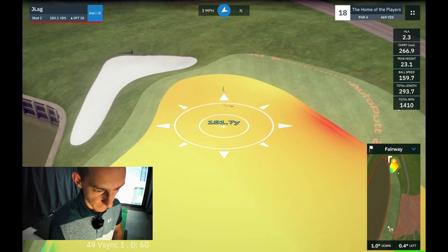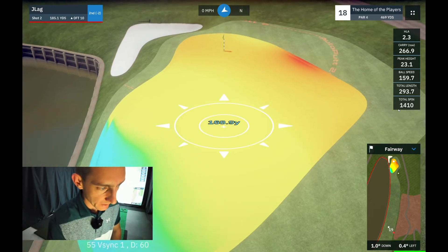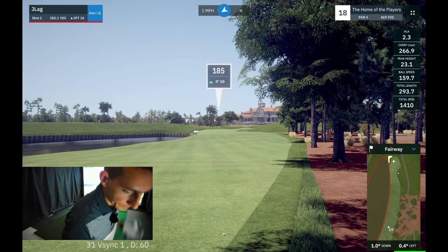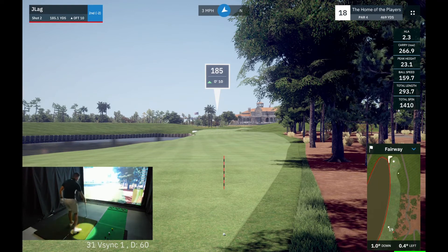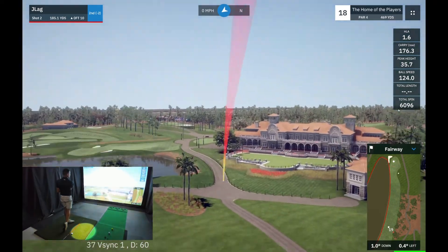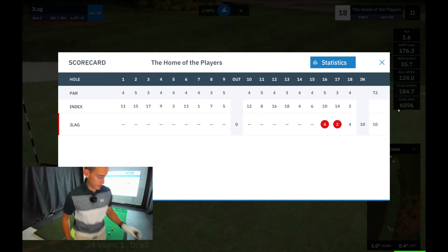As you can see, everything is feeding off that right-hand side. The whole green slopes from back to front and everything feeds into that water there. I want to land this about 173 yards and it should bounce up and roll into that circle. So I'm going to hit a seven iron. I'll hit a little draw and try to get a little bit more distance out of it — and I've hit that well. A little bit of a draw, feed off that slope. Didn't quite do it for me, but I'm quite happy with that. That's some good golf for me.